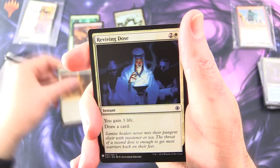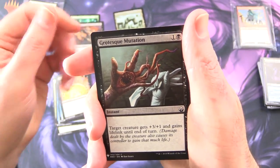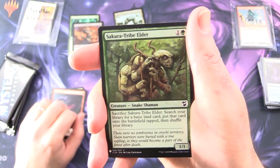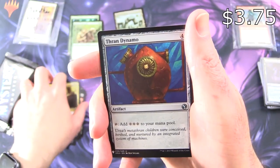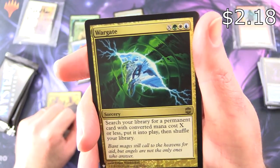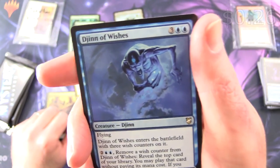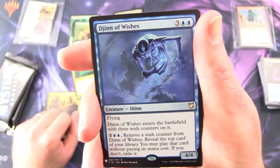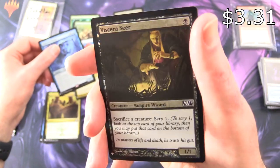We have Sparring Mummy, Reviving Dose, Sphinx's Tutelage, Fact or Fiction, Breeding Pit, Grotesque Mutation, Outnumber, Uncaged Fury, Sakura-Tribe Elder — I know that one used to be over a buck, I think it still is, I'll check that — Dawntreader Basilisk, Joined Shields, Thran Dynamo — there's another nice pull, set that aside. The rare is Wargate, Sorcery for X in Green, White, and Blue. Search your library for a permanent card with converted mana cost X or less, put it into play, then shuffle your library. And the second rare is Djinn of Wishes, Creature Djinn, 4/4 for 5 with Flying. It enters with three wish counters; pay 2 and 2 white, remove a wish counter from it to reveal the top card of your library — you may play that card without paying its mana cost; if you don't, exile it. And a Foil Viscera Seer, Vampire Wizard.